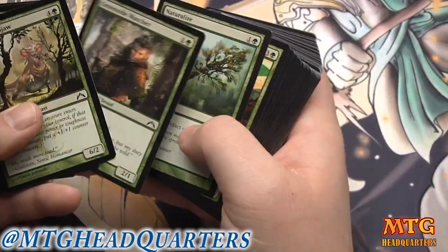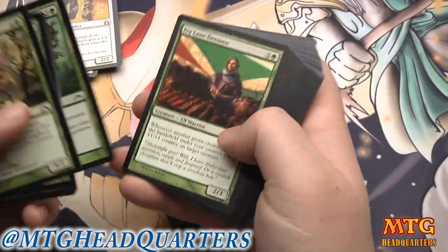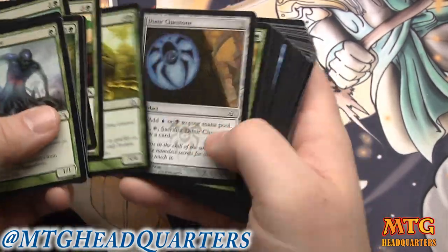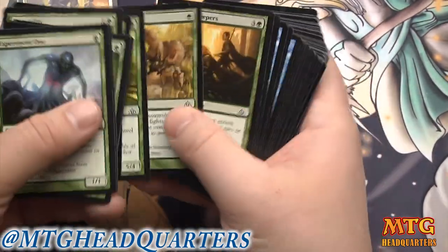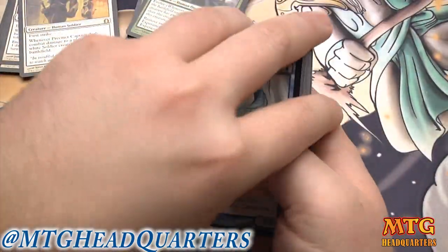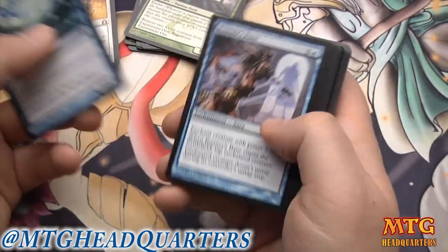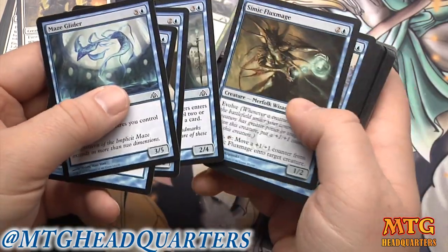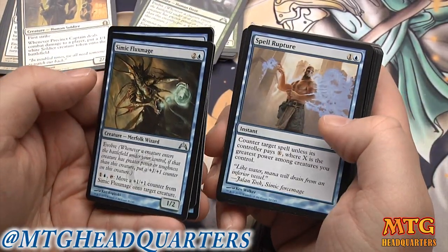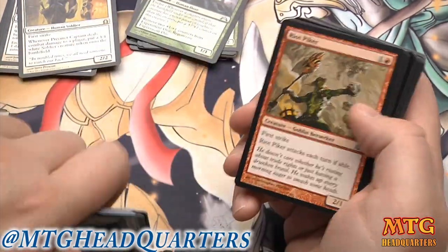Since I'm looking at Simic, I keep an eye out for Evolve cards — Ivy Lane Denizen is good, Experiment One is very good. Green is kind of weak overall though. In blue: Maze Glider, Runner's Bane can be good, Windrake — we've got some good evasion. Simic Fluxmage is good, Spell Rupture can be okay, Cloudfin Raptor is really good, Totally Lost is playable.